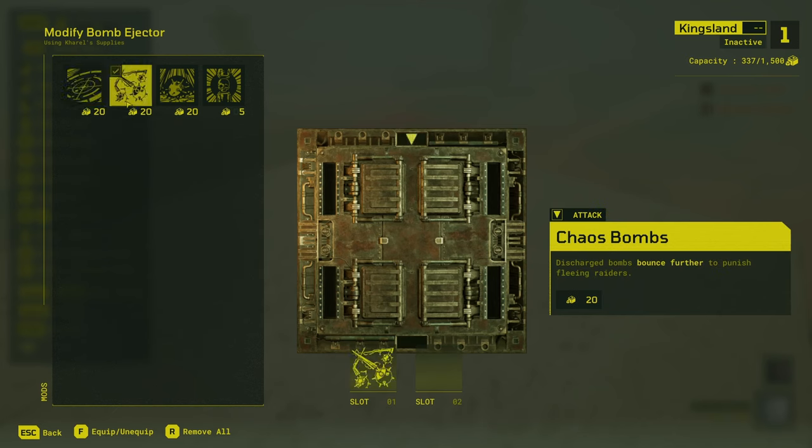Chaos bombs are where things start to go really off the rails. The mod description says it makes the bombs bounce further, and strictly speaking that's true — but that's because the Bomb Ejector releases the bombs with significantly higher velocity, as well as the bombs bouncing more. My theory is that Chaos bombs have lower mass, and the Bomb Ejector releases bombs with a predefined fixed amount of force rather than a set velocity. Applying the same force to a lower mass object gives greater total velocity, causing bombs to travel further. What this means in practice is that Chaos bombs can spread significantly further when used in floor traps.